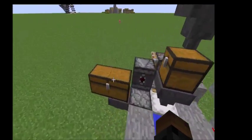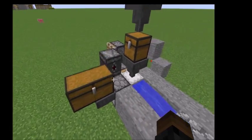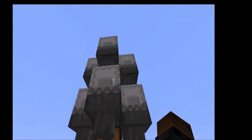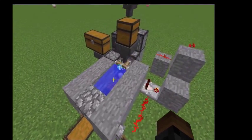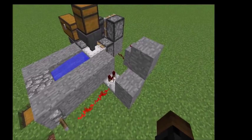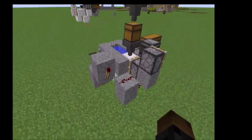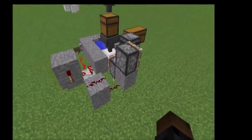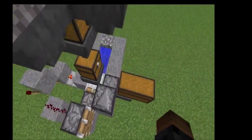Anyway, what I've got over here — these shulker boxes are full except for a half stack, just to speed it up. Here's my supply iron coming in. So when the box gets full, this triggers the torch — double torches version — which kicks it, and then the observer fires the dispenser.